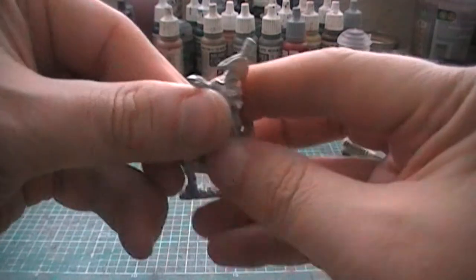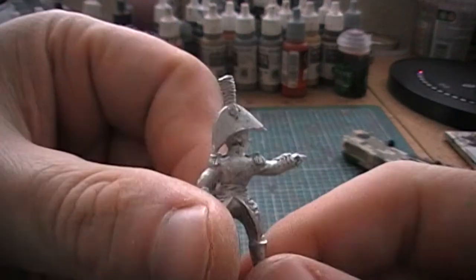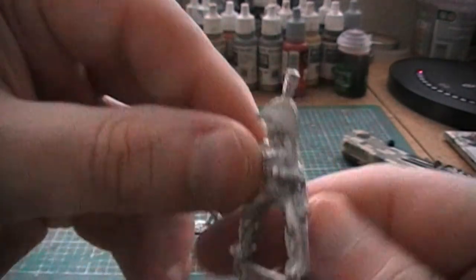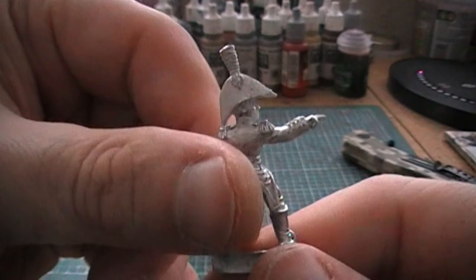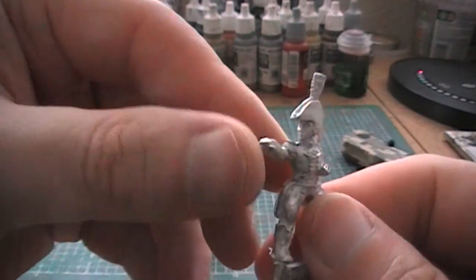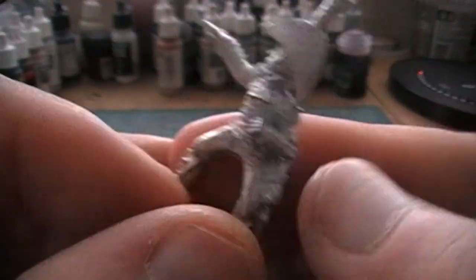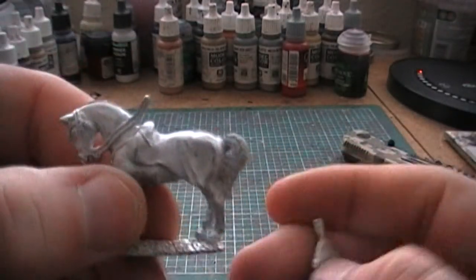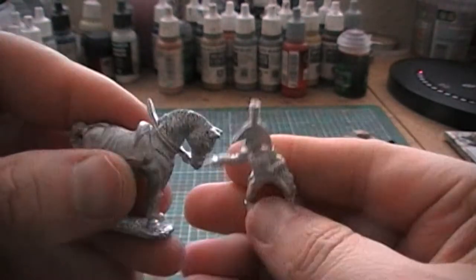Next up we have another command figure from Front Rank. This guy is destined to become — I haven't 100% decided — either the command figure for my household cavalry or possibly the divisional commander. Either way he's a really cool figure and he'll definitely be used for one or the other. He is an S2, so he gets the horse with the horse blanket already attached. That's a Front Rank command figure.